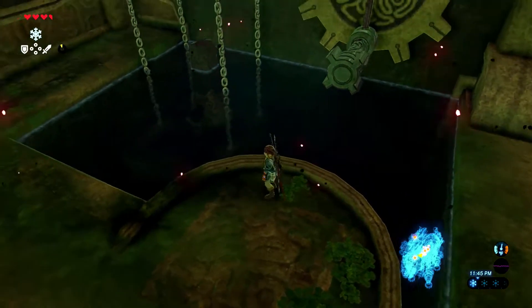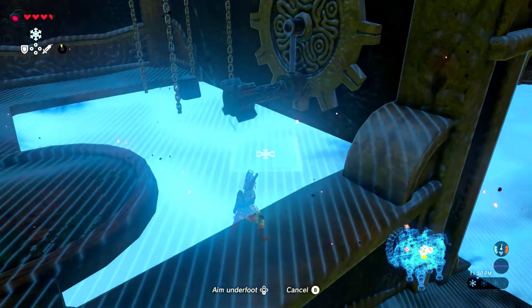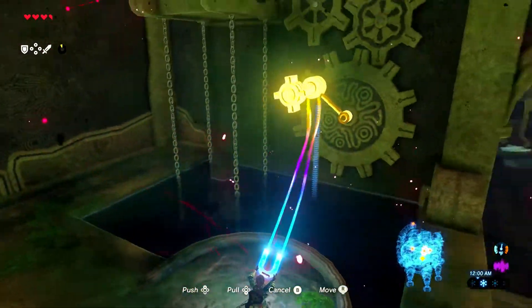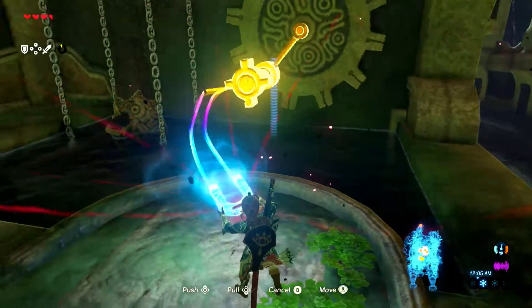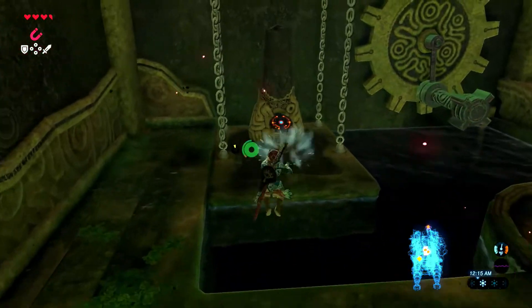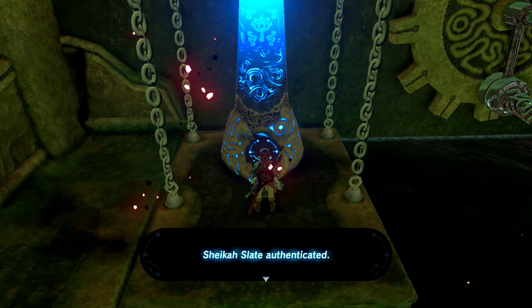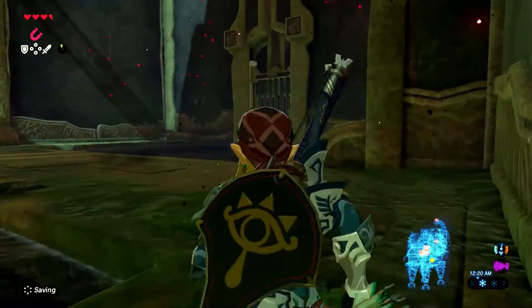There's a terminal here — looks like we've got to spin this crank to raise it up. First I try using Cryonis, but you can't put it under the crank. Then I realize it looks kind of metallic, and sure enough we just gotta give it a spin with Magnesis. I started spinning it the right way from the start, and that's one terminal down.